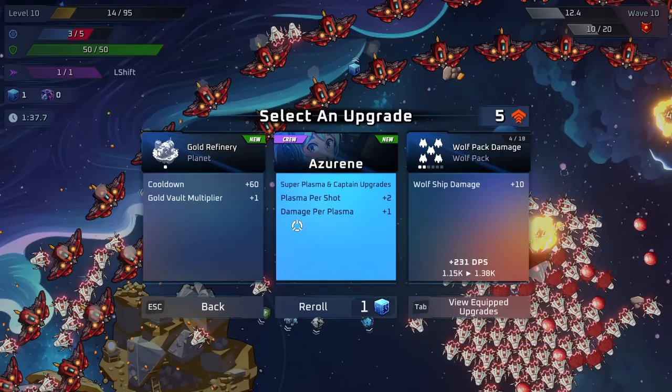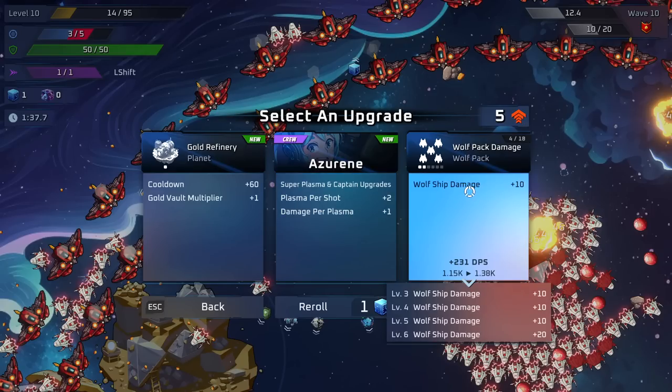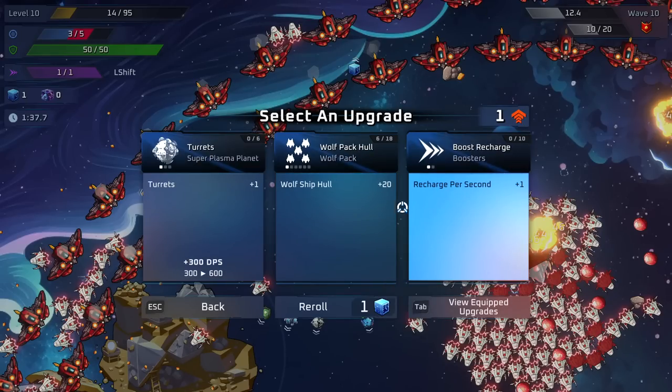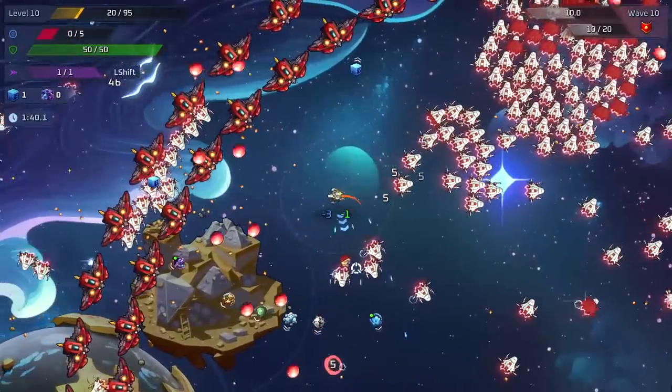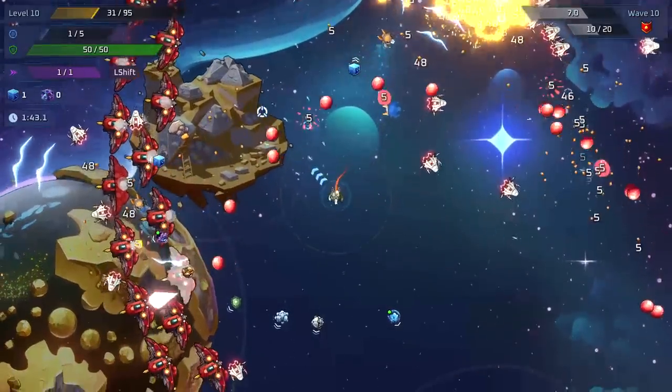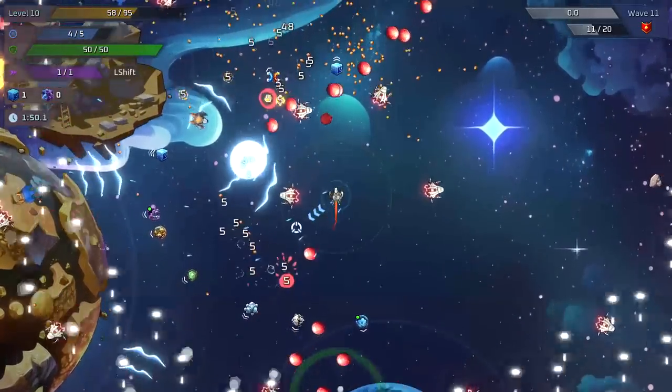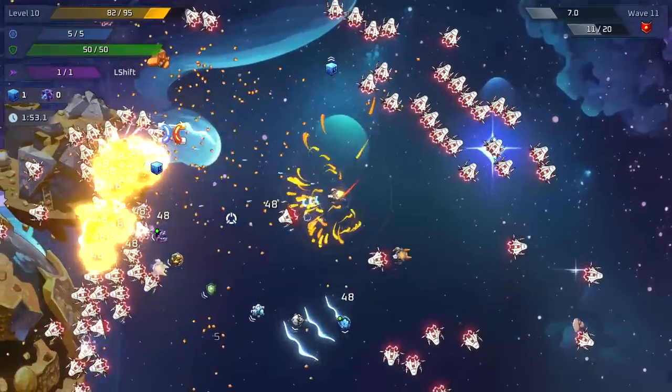If we took Azureen right now we could take the plasma gun and push it far beyond its normal capabilities by nature of having her on board. I'm going to wait to take Azureen until I have the weapon she benefits from. The game really wants me to take her right now — okay I'll take it, and there's the plasma cannon on the next draw. More wolf pack ship and more wolf pack hull sound great. Now I've got a little gun to fire at enemies and run point defense on bullets coming from outside the arena.